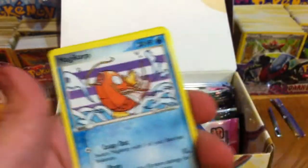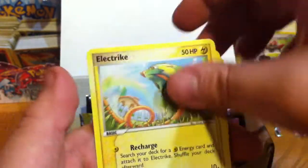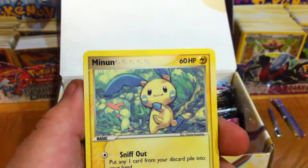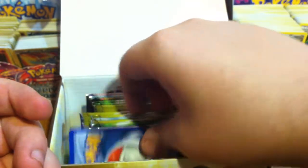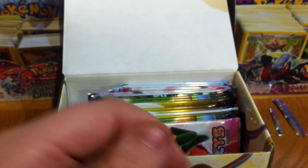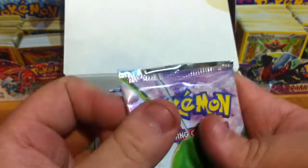We have a Lotad, Magikarp, Spoink, Electrike, Slakoth, Reverse Koffing — that's pretty cool — a Minun and a Lunatone. My Rare is another Sableye. What is up with these duplicates? I haven't had this many dupes ever.